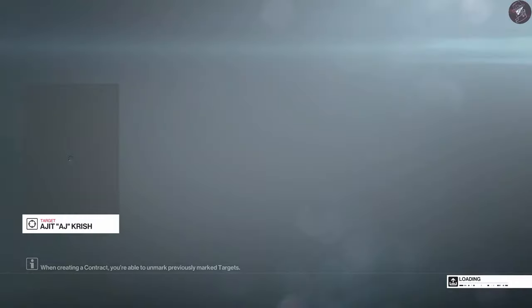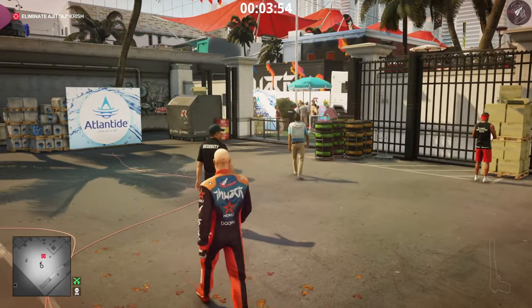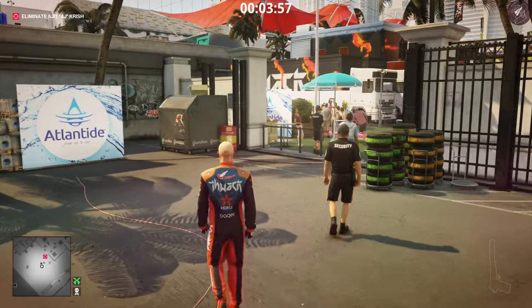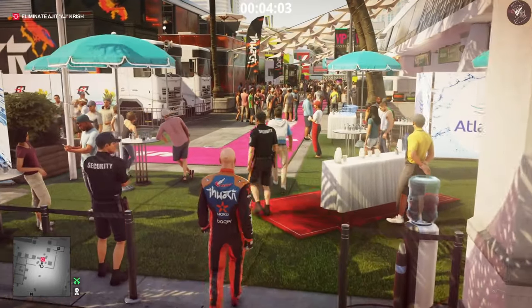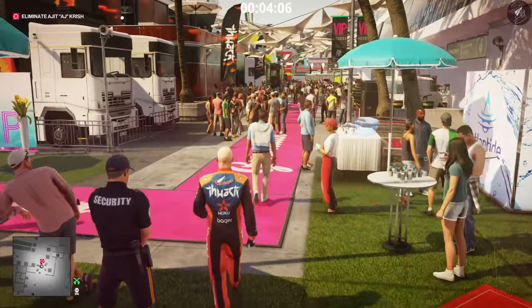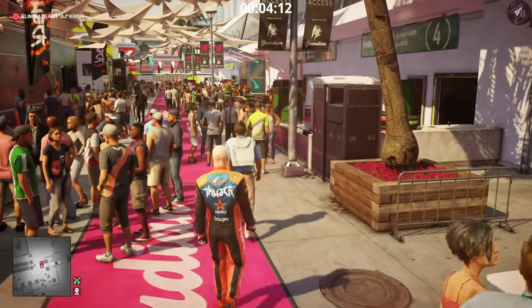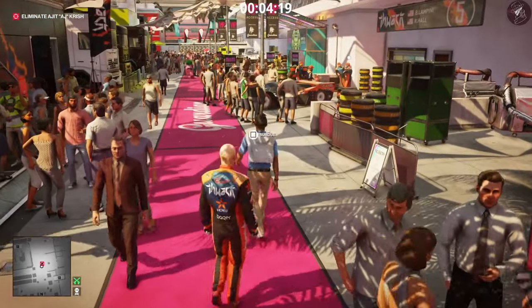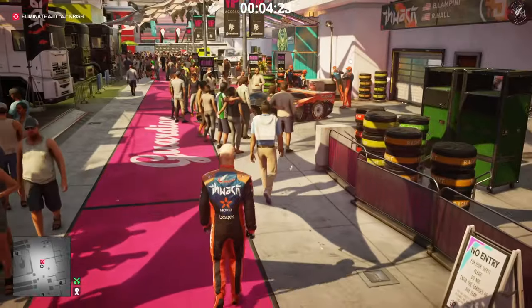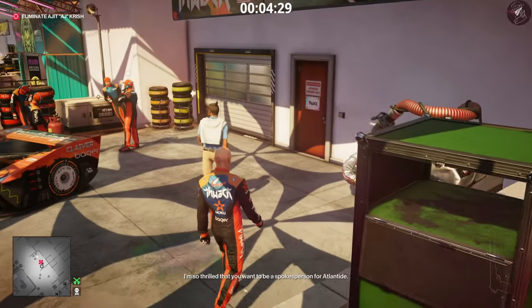Once we reload the save to take care of the final three challenges, we just have to follow AJ into the Thwack garage and wait for him to appear underneath the car. We need to take out the security guard too unless we want to get spotted. Just remember to open the door for him otherwise he won't be able to get in — make sure you use the key card on the door.